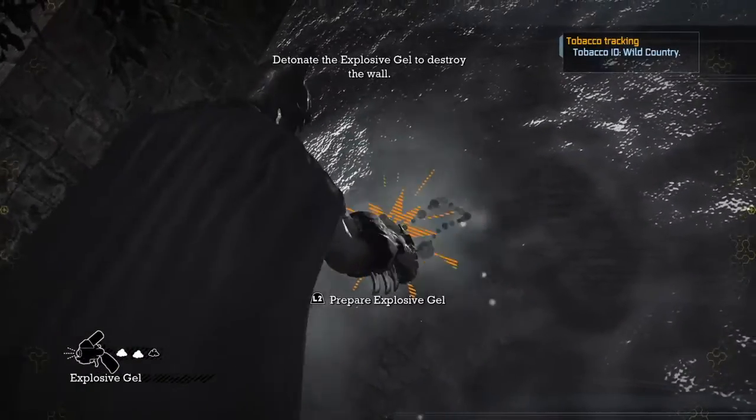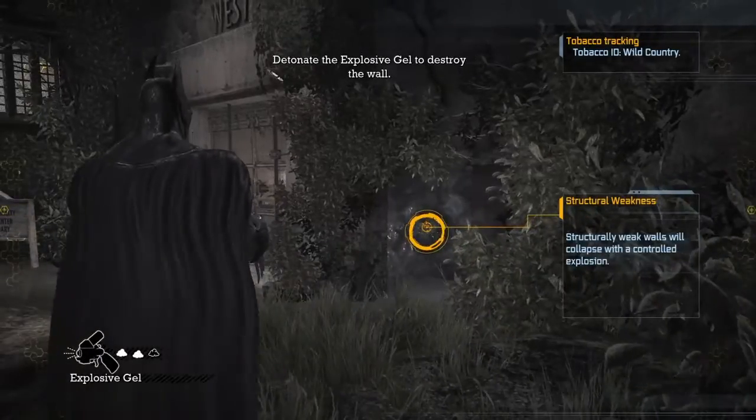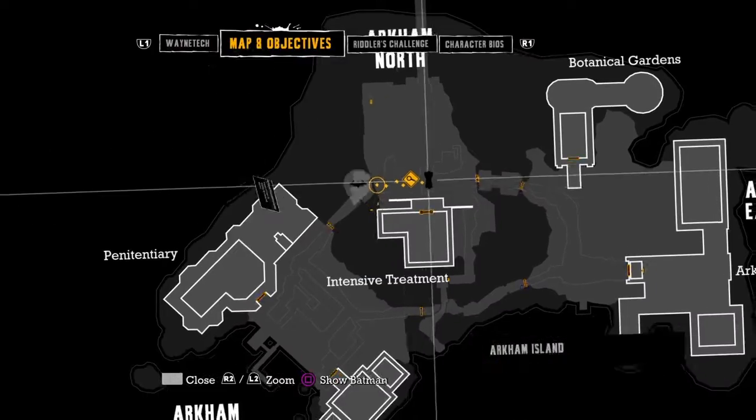Explosive gel. Bat symbol, baby. Detonate. Awesome! Upgrade available for the explosive gel.